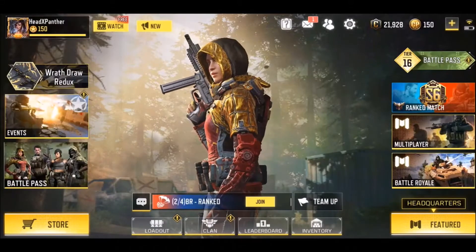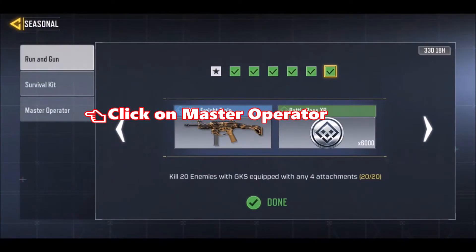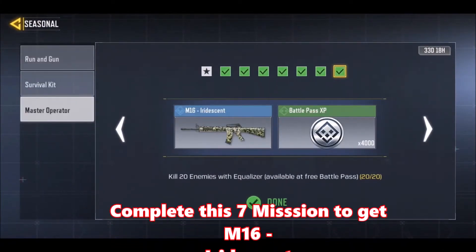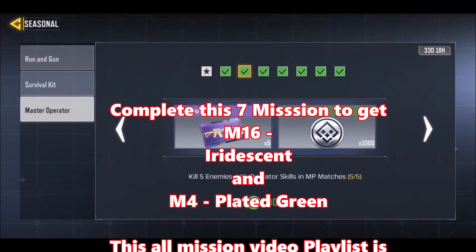First of all, go to the event, then go to the seasonal, then go to the master operator. After going to the master operator, you have to complete all these seven missions to get the M16 in iridescent.